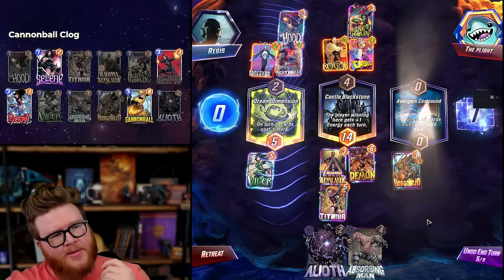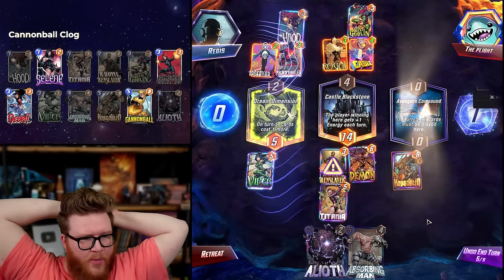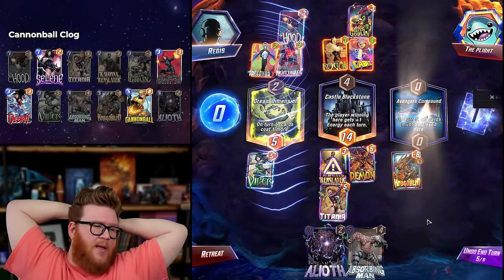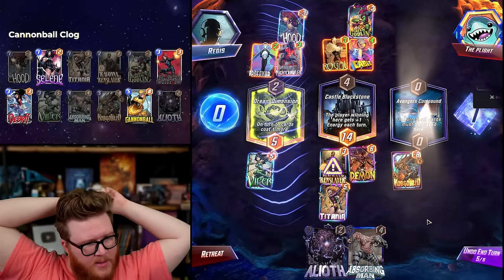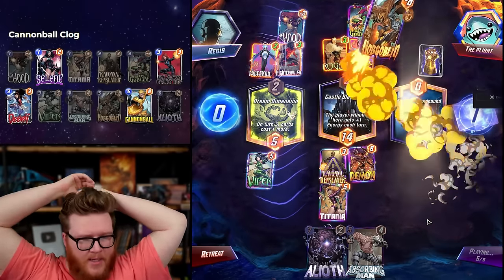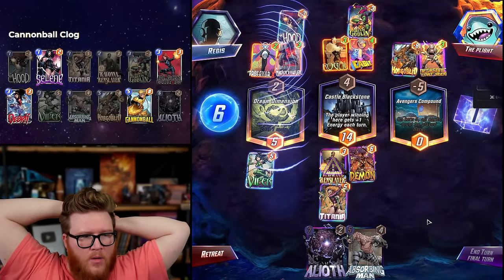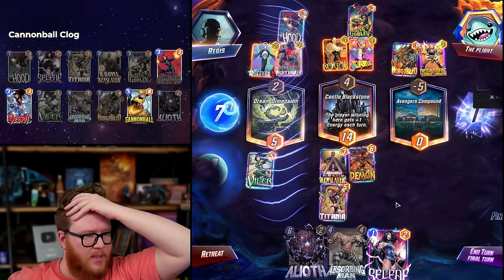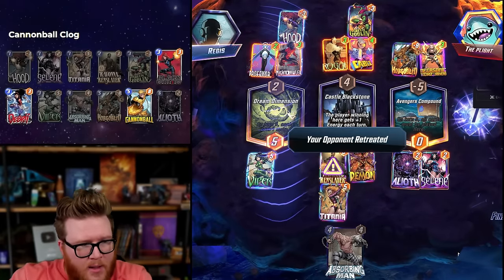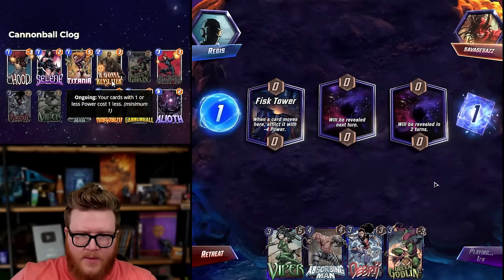Blackstone helping us out a lot here — they're down by 10 mid. We have priority for Aliath. I have to be careful with Aliath mid though because that could accidentally send over the Titania — we'd be at 11 to 9, still fine. They're going to have a bad turn because of Compound. We have a decent turn because of Castle Blackstone — Compound Dream Dimension I mean. This is fine, right? We don't really care if Aliath lives, we just need his on-reveal to go off. Good stuff — no Cannonball but good stuff. I love beating Professor X with silly Viper shenanigans.